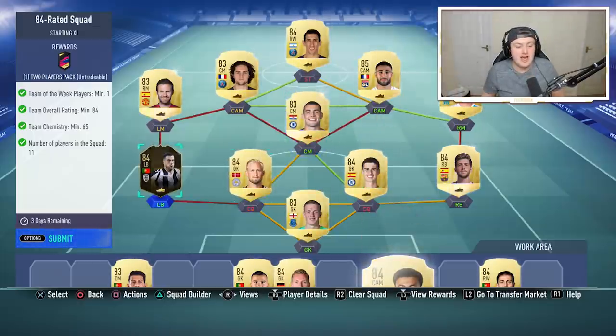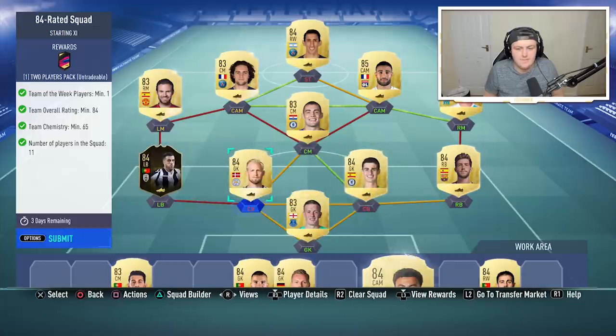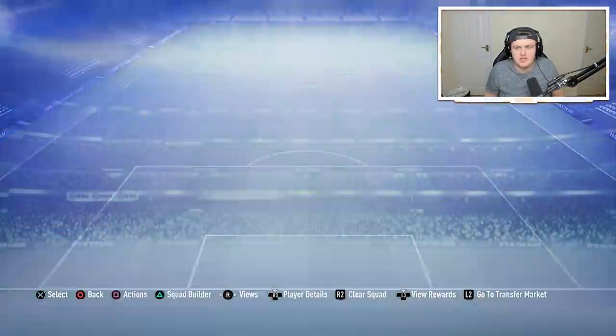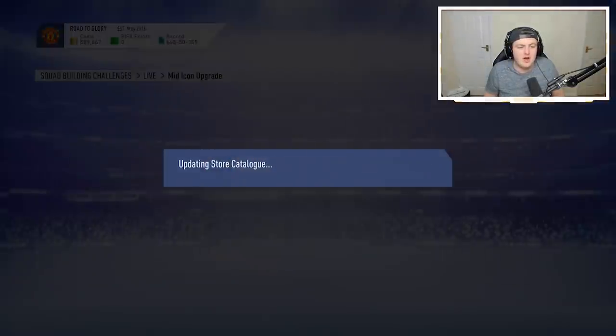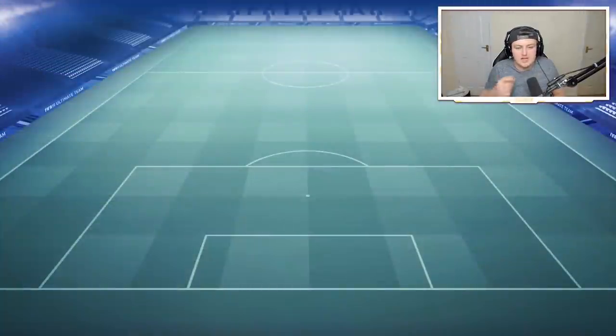Luckily I had one or two more informs after Rinja just laying around in the club, so it's made it essentially free for me. I don't think I have to go and buy any players, but I might have to - I'm not entirely sure. This is what the first one's currently looking like - completed. It's not too bad; it didn't cost me a whole lot to do an 84-rated squad. They don't have a large chemistry requirement which is decent.